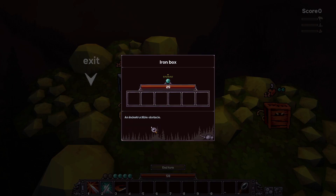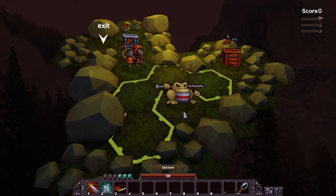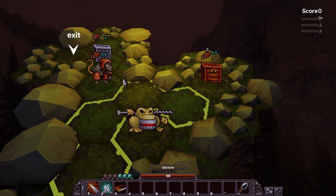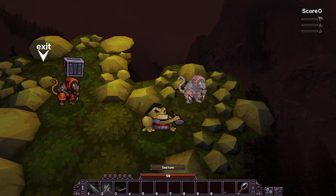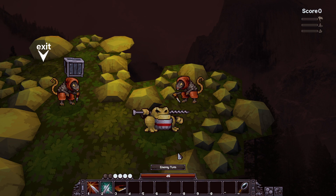The indestructible box is just an obstacle. Let me move there - should I go for the rat first or go straight for the exit? I'll go for the rat. Attack - and now break the box. I have no more AP so let me end the turn.